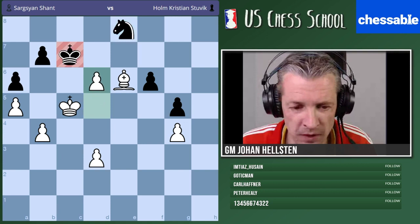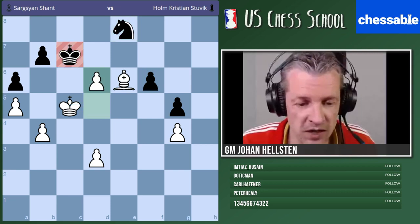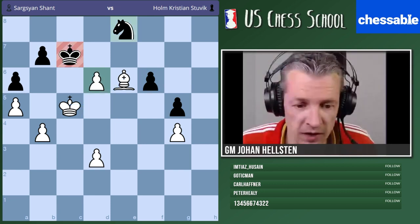Exactly — d6 is the key move. Only this way are we able to open up a new front. Our idea is to bring over the king to attack that pawn. We're speaking about two weaknesses. We're sacking the pawn so that the king can make use of those light squares.